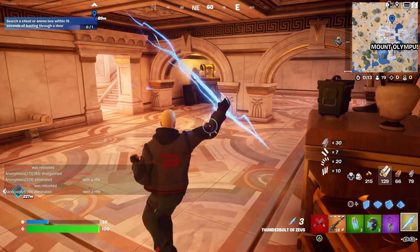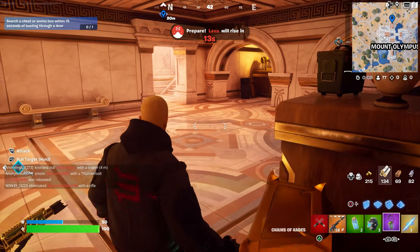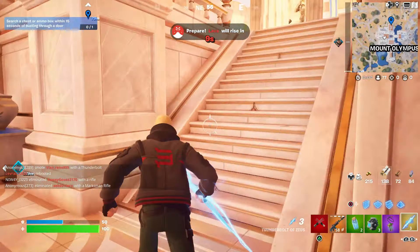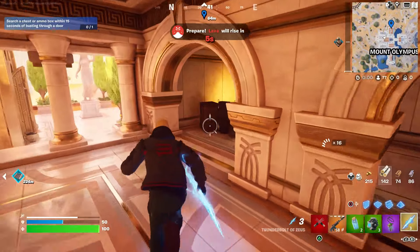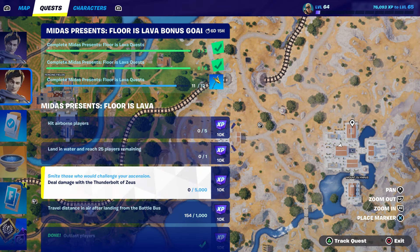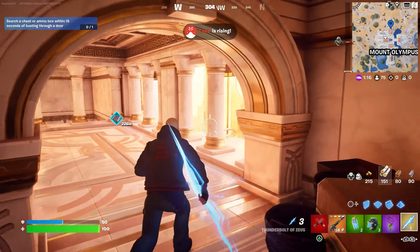There's your Thunderball. If you guys want to use this, I recommend you use it. This is the Thunderball for the challenge — you've got to get 5,000 damage. That's crazy, that is a lot — 5,000 damage with the Thunderball. So once again, just complete the challenge which is deal damage with the Thunderbolt of Zeus.